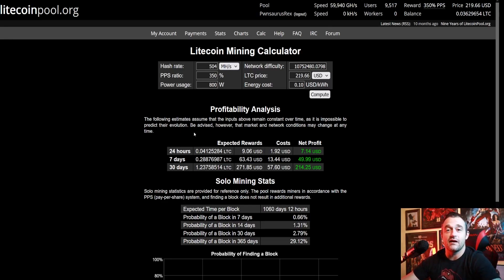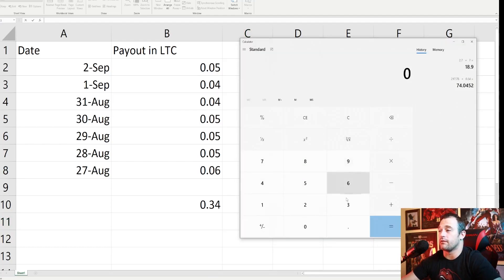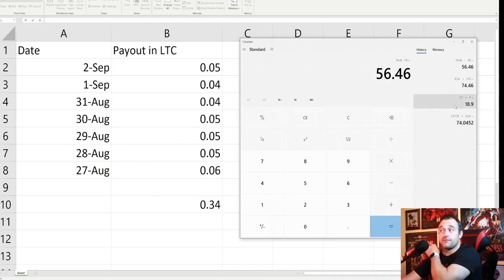I mined for a week to see how it performed. That week the PPS ratio was higher, so I got paid out a little bit more. On the 27th I made .06, .05 on the 28th, .05 on the 29th, .05 on the 30th, .05 on the 31st, .04 on another day, and .05 — for a total of 0.34 LTC over the course of the week. At $219, that's 0.34 times $219 equals $74.46. I paid about $18 in power, leaving $56.46 net. $74.46 is not bad for a week of mining with one miner — I'm really happy with that.